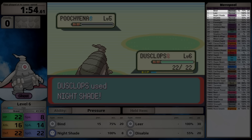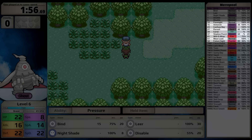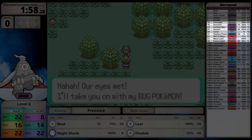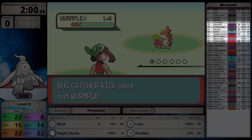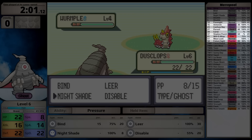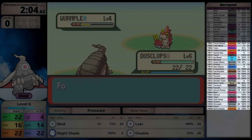For base stats, Dusclops has 40 HP, 70 attack, 130 defense and special defense, but only 25 speed and 60 special attack. Because its speed is so irredeemable, I'm going to use a Brave nature to increase physical attack and lower speed. Both of these ghosts are in the fast level-up group, which seems strange - I expected medium fast.